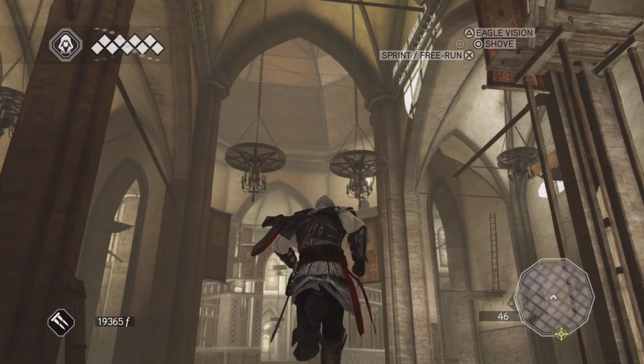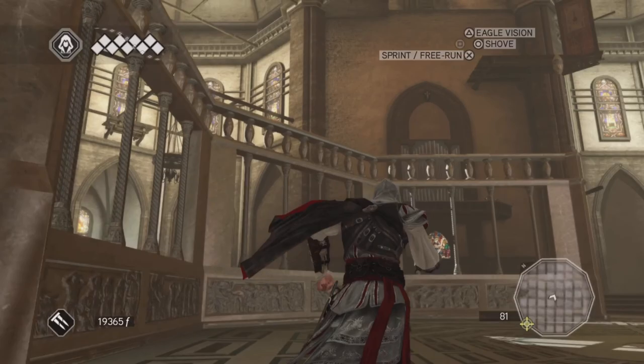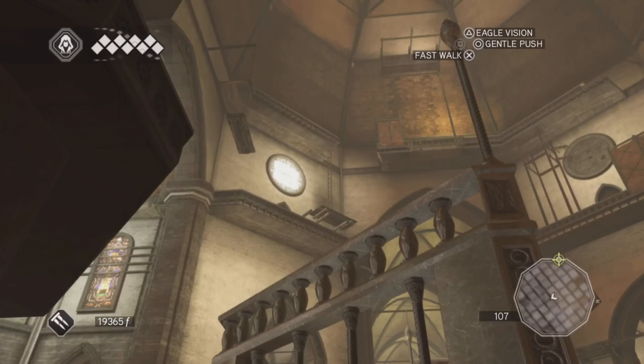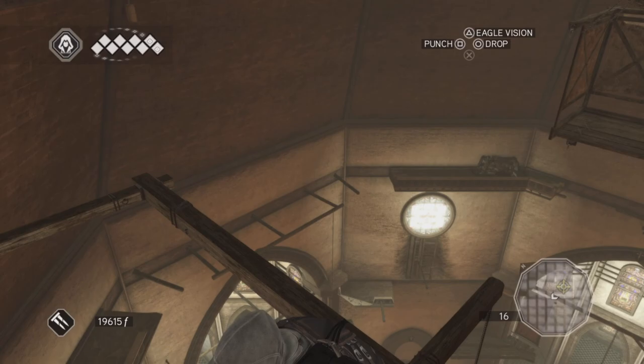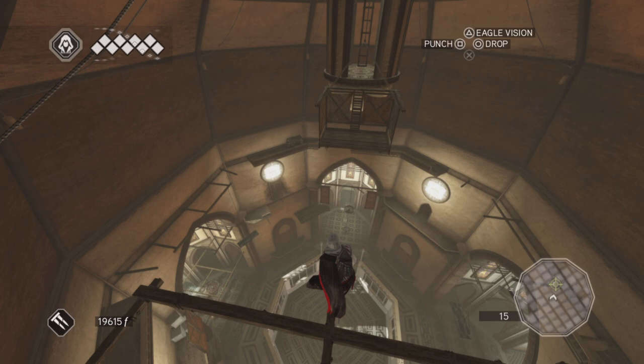Here we are walking around the Cathedral of Santa Maria, and there's the Dome of Florence. As you can see, there's various scaffolding around the Cathedral. Here we are at the top — look how high up this is. Very high up. Here's the Dome. You can only imagine being up here and working on this. Luckily, Brunelleschi invented mobile scaffolding.